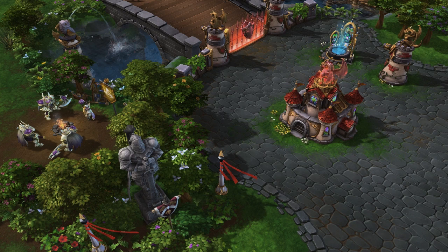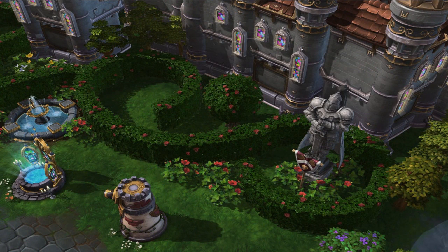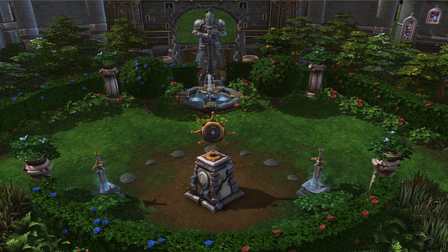The next map is Dragonshire and this map has two obelisks, one near each lane. Capturing an obelisk takes time and once a team controls both obelisks, one member of that team may enter the Dragonshrine in the center to become a dragon, granting massive power and new abilities which include a cone of fire, a large range ally buff and a charge that knocks players back.